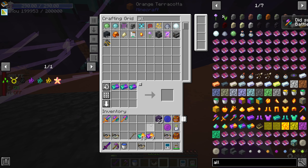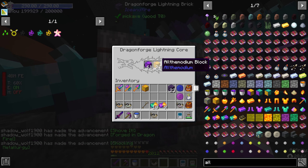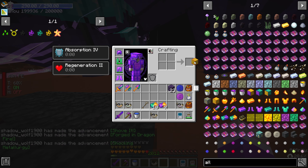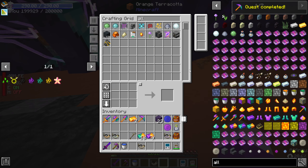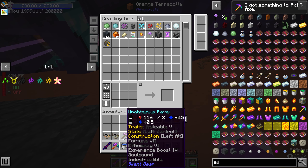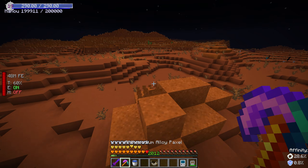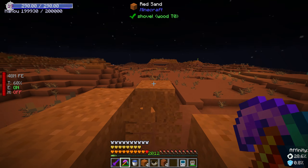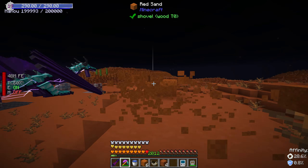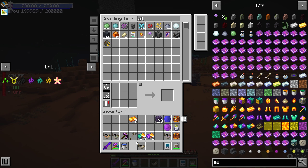Let me convert one block back and make a pickaxe. Now we can make the Paxel! I'll strip the enchantments off the old one and put them on this one. Now we've got basically the best tool in the game — you can see it insta-breaks all of this. Beautiful.